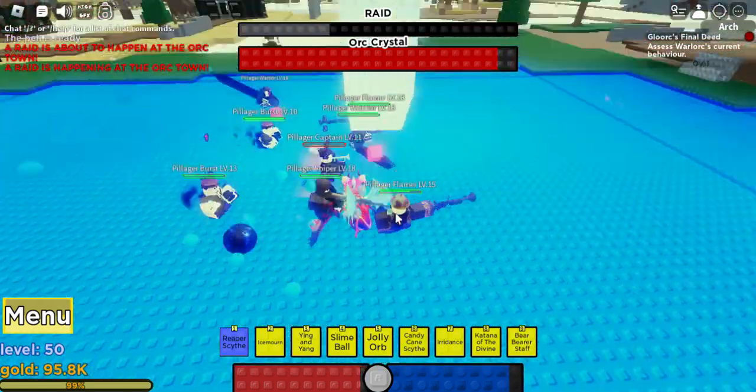The pillager has stopped the raid. We got the schematic — he can drop a Vuvuzela schematic, which is a summoning weapon that allows you to summon an orc to your advantage.